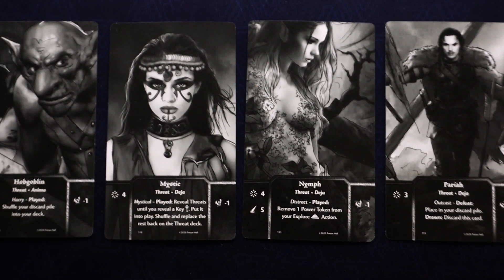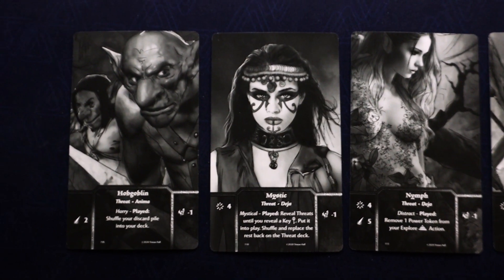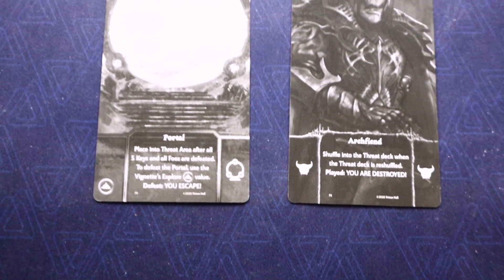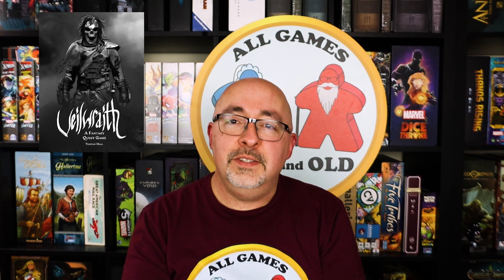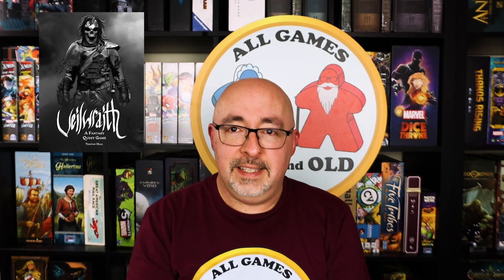There are going to be five keys in the deck, and one of the win conditions is getting all five keys — at that point a portal card you set aside will come out and you have to defeat it to win. If you go through the whole threat deck and have to reshuffle it, you'll add the arch fiend card in there, and if that ever gets drawn you lose immediately. That said, that doesn't happen too often.